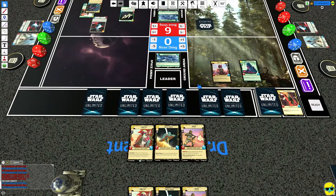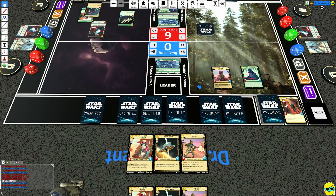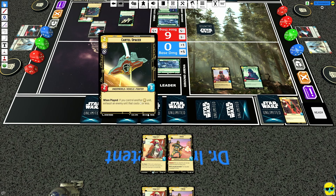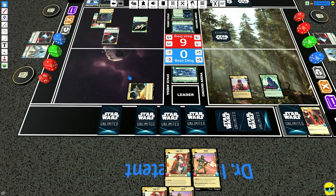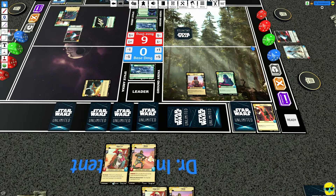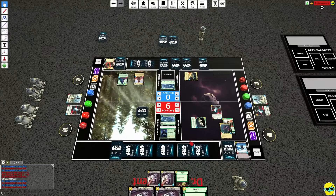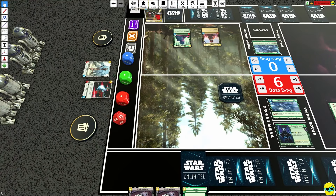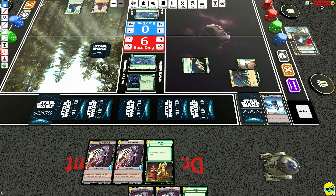So over here — do we play Bosk? No, I think we play the Spacer. It says 'when played, if you control another yellow unit' — which we do — exhaust an enemy that costs four or less, so we'll go ahead and exhaust that. And Palpatine says okay I see what you did — I'm going to attack this and kill it, and then the shield goes away.